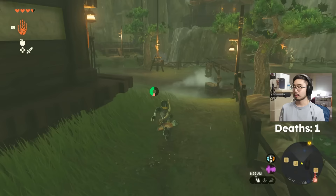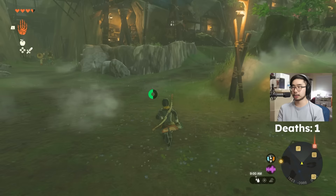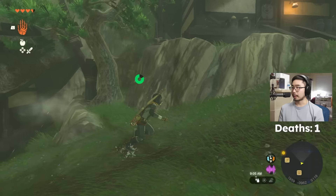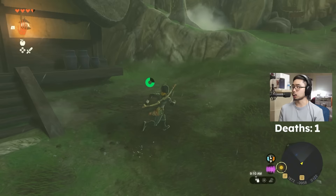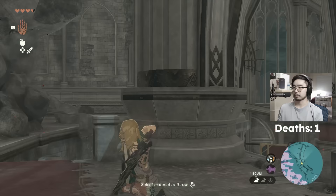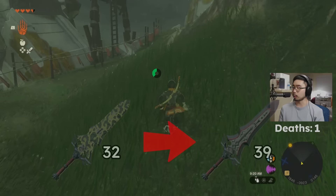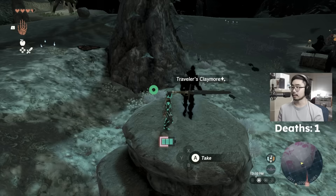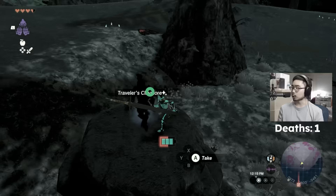We need the Radiant Armor because if you upgrade it twice you get Bone Proficiency. Now we want to go to the chasm in Kakariko Village because it's the closest one to the Karam Light route, and the Karam Light route is close to a Shadow Soldier that exclusively drops two-handed weapons. We want the pristine Royal Guard's Claymore for that extra damage, but it wasn't spawning — apparently I needed to take the Traveler's Claymore from the soldier first and then wait for the next blood moon.